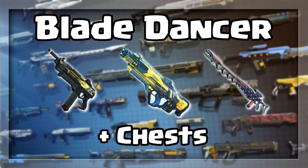In the Blade Dancer dungeon you will find the Kira SMG, the Ambra auto rifle, and the True Patriot sniper rifle. You will also find the legendary chest armor Basilisk and Invictus.